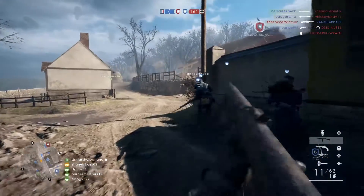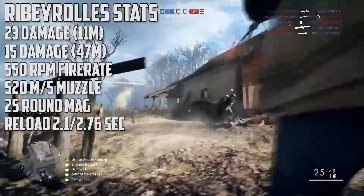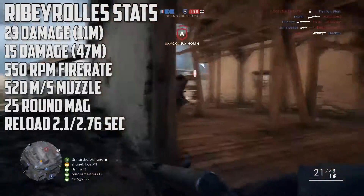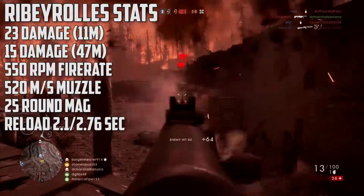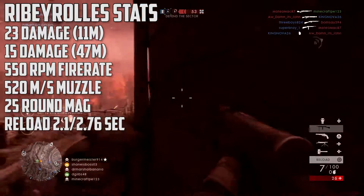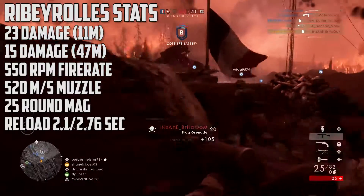I'll also give a damage comparison between the weapons. The Ribeyrolles does 23 damage out until 11 meters, where a staggered drop-off will begin to happen. I'll show you the damage graph after I get through the rest of the stats. But it does 15 minimum damage at 47 meters, which is extremely good damage for a submachine gun — the highest damage submachine gun in the game.